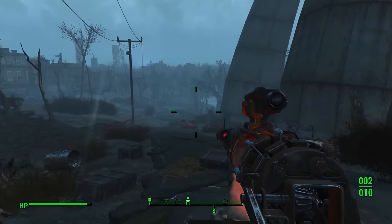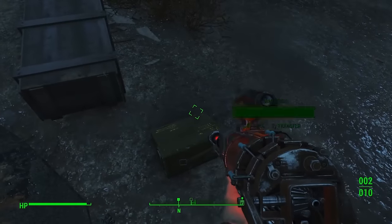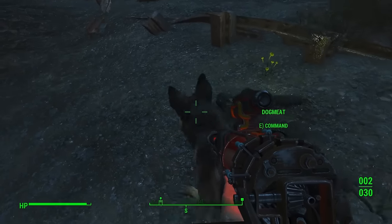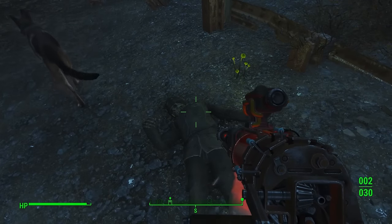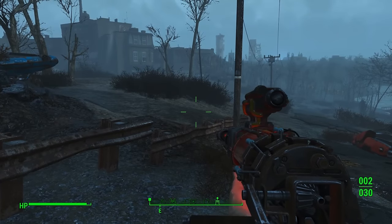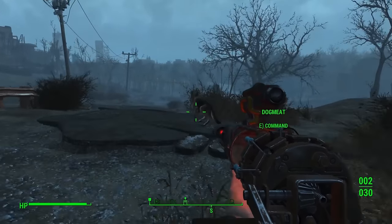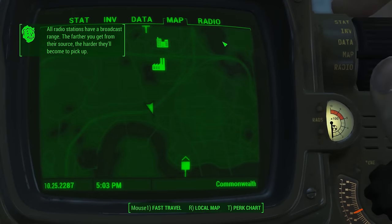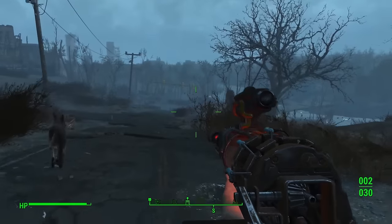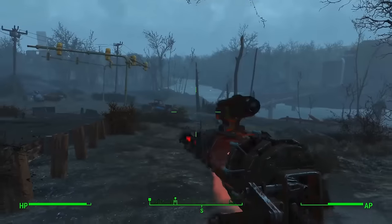There's a lot of stuff to do already and we've only just started the game, it's crazy. Any loot around here? Oh, fusion cells - that's what I need, ammo, perfect. What's this? That looks like an old body, been there for some time. Dog Meat is making that sound he does when he's scared and sees something. I'm trying to ignore it. Where are we on the map? There's a bridge apparently this direction.